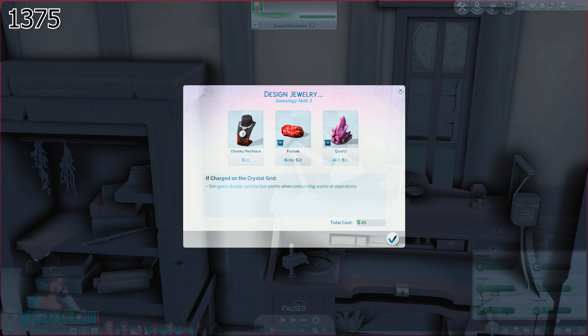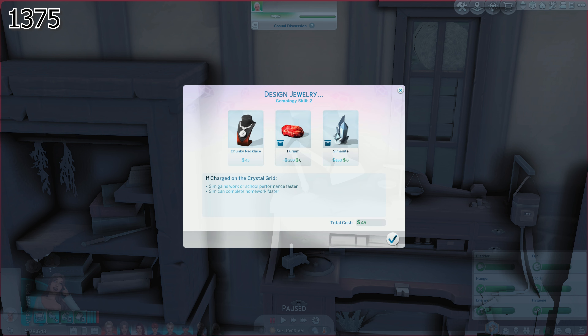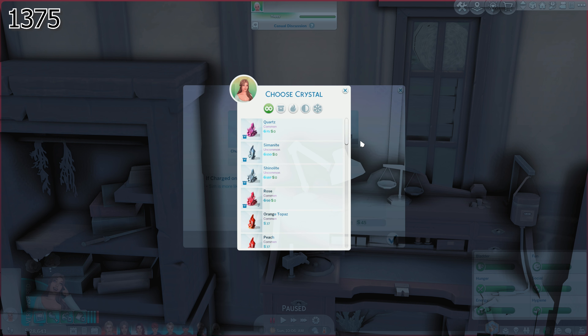Sim gains double satisfaction points when completing aspirations. Sim gains work or school performance faster. This is really cool — I had no idea they had buffs on them. Sim is more likely to give birth to twins or triplets. My hundred baby challenge needs that! No, we don't.